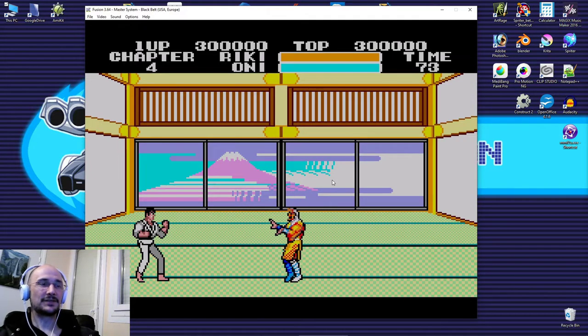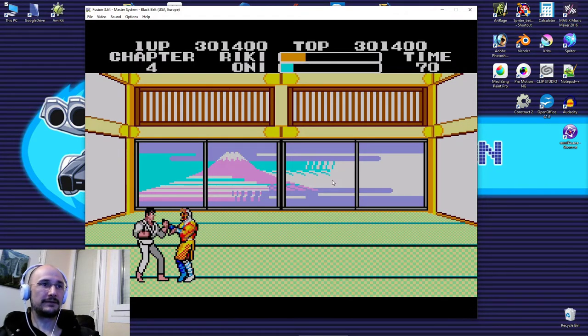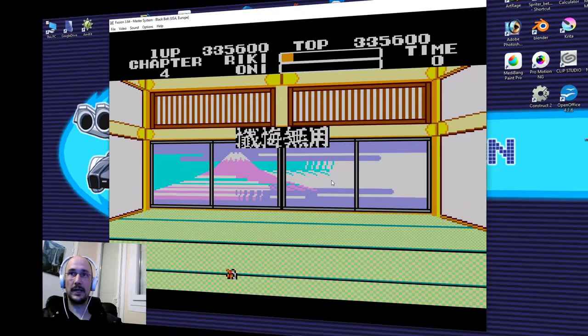I'm going to try to beat him immediately the cheap way. He's frustrating for all the wrong reasons. He is invulnerable the vast majority of the time, and you have this insanely small window to counterattack whether he hits you or not.